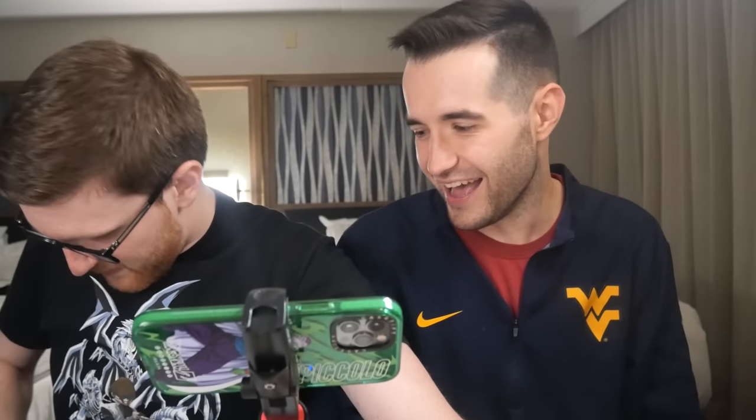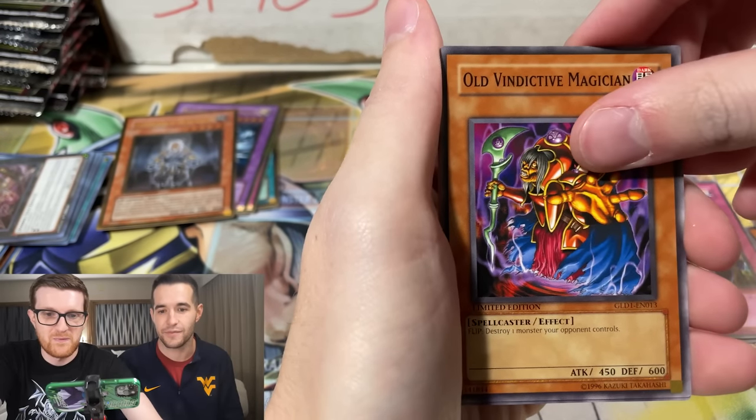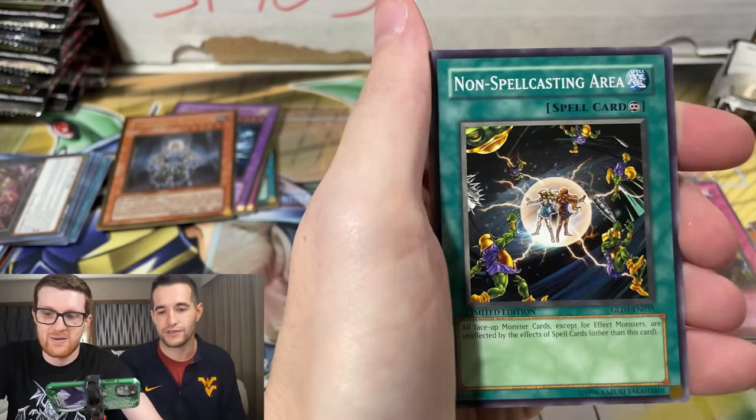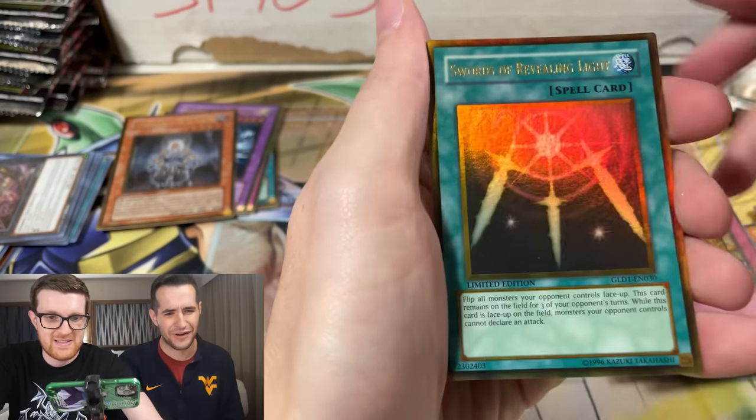So you're going to get another Skill Drain? Possibly. Fire Princess. Vindictive — we did get that one. I was trying to be excited for the video. Is it going to be the same gold rares? Ginzo — okay, that's cool. Cool reprint. Super cool. It's not a trap — but it's another Breaker. Of course, that's so weird. You got two in the same gold rares. How many cards are in this set? I'm telling you, it's like 40 cards.